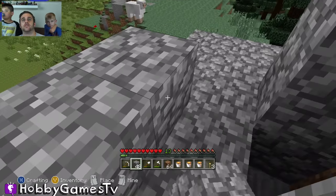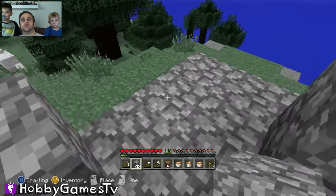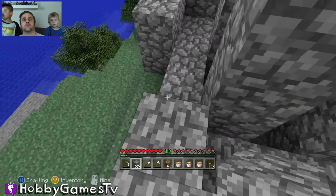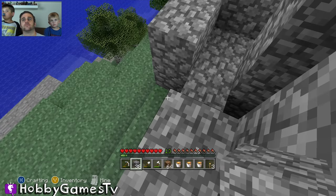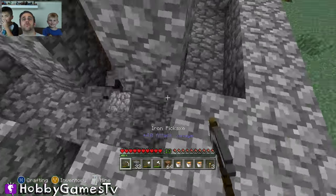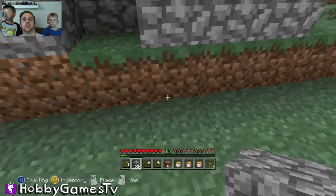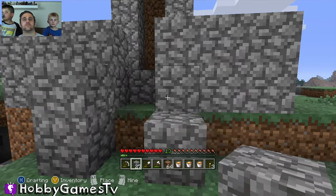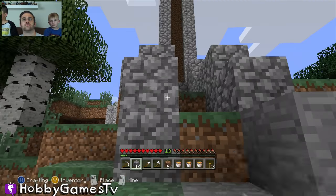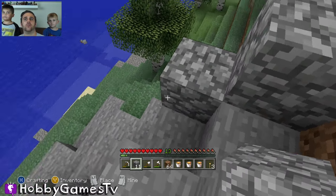This is why you need lots of cobblestone. This is cobblestone — this is all the stone that you break off. Here's our pit. Okay, gotta make a pathway for your beacon here.